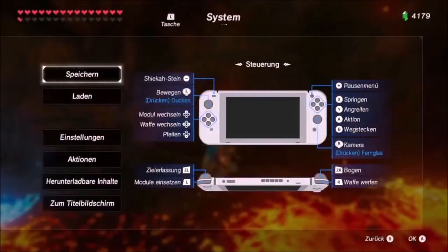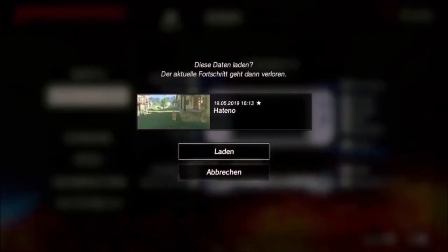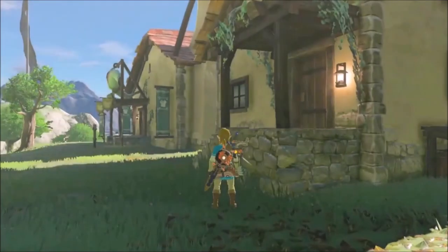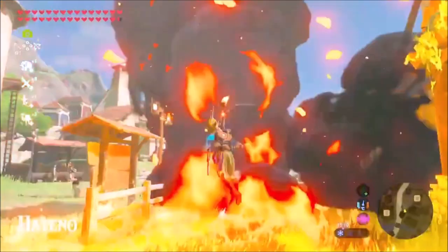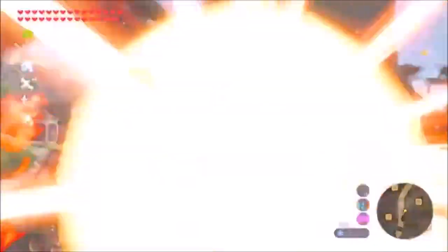If you perform apparatus storage and then walk into lava, the temperature will be forced to update, resulting in the game keeping the Death Mountain effects everywhere. So don't pull out your bomb arrows unless you want to explode. Standing in water will fix the glitch though.